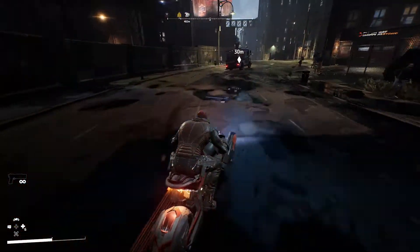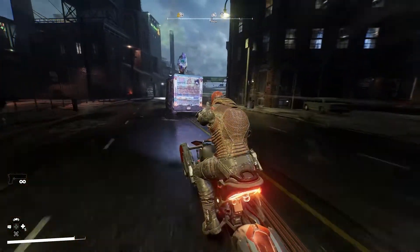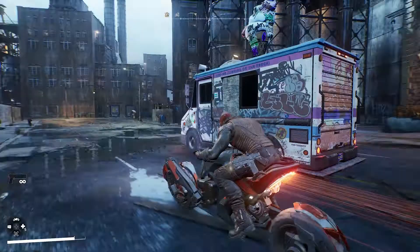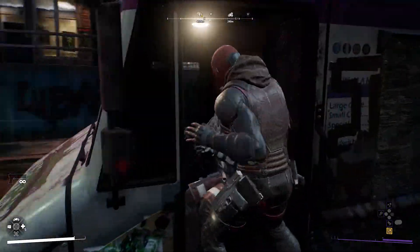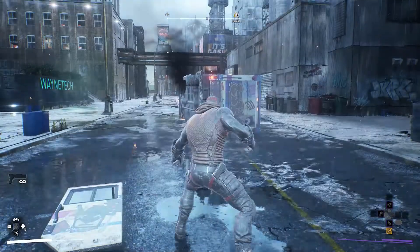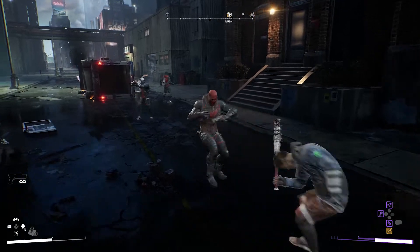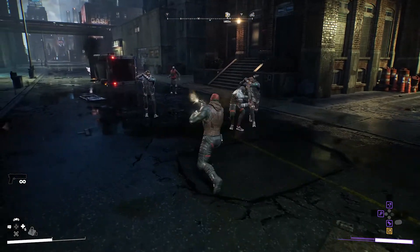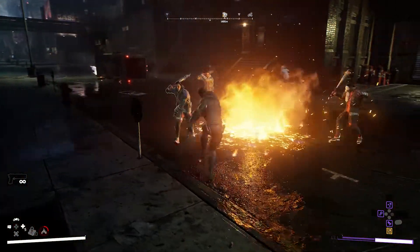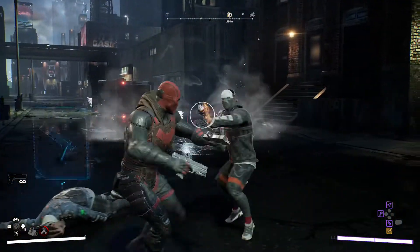Now that we've prevented the Regulators from stealing data, let's follow Red Hood for a bit. The Bat Cycle is usable by all heroes in Gotham Knights. Let's watch Red Hood chase down a smuggling van in the Southside neighborhood. Red Hood can also unlock the ability to attach a bomb to opponents and detonate it with a shot later.